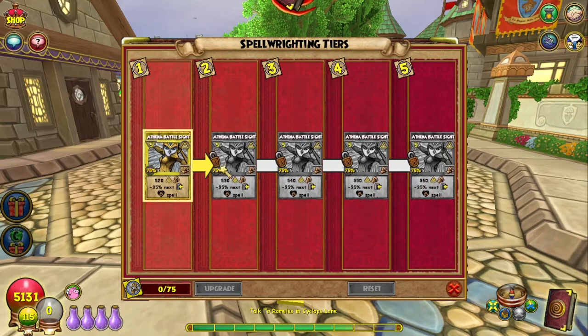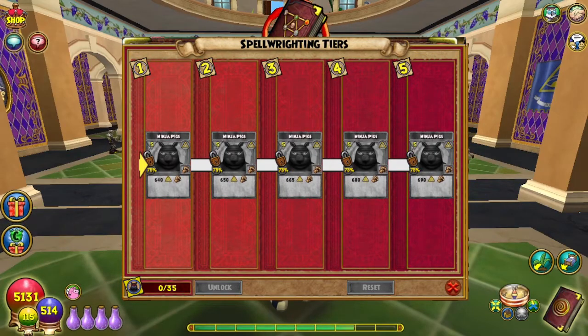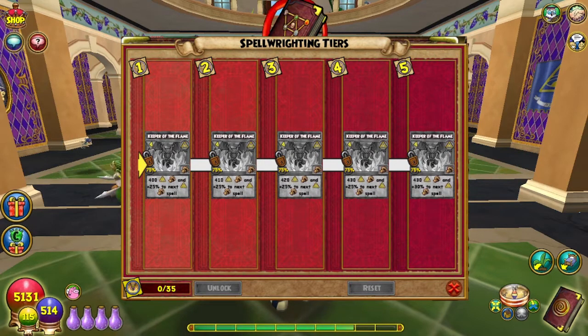Athena Battle Sight — this is so nice. Although this is not the proper order because when cast, she gave the shield first and then hit — the 35 shield, then the hit. Tier two: more damage, same shield. Tier three: more damage, same shield. And you know where the other two are going. Ninja Pigs does 640 damage, and each additional tier the damage goes up a little, accuracy stays at 75%, pip cost stays at 5. Keeper of the Flame does 400 damage and gives the caster a 25% myth blade. Tiers two through four each do a little more damage with the same blade, but tier five does the same damage as tier four and upgrades the blade to 30%.